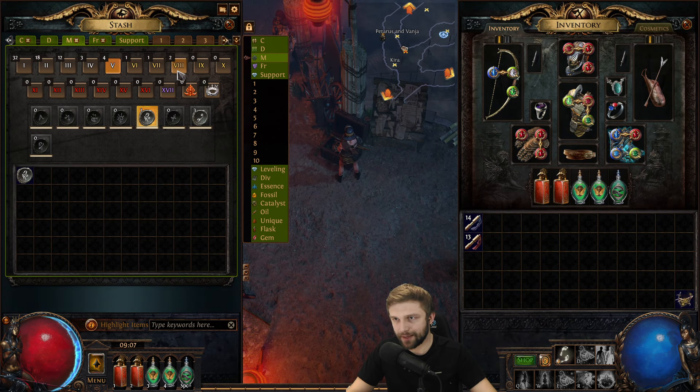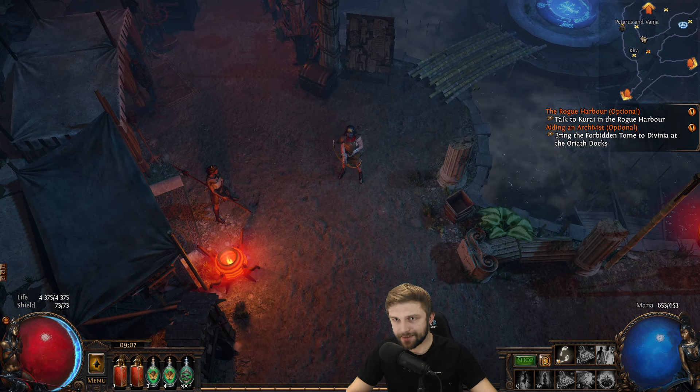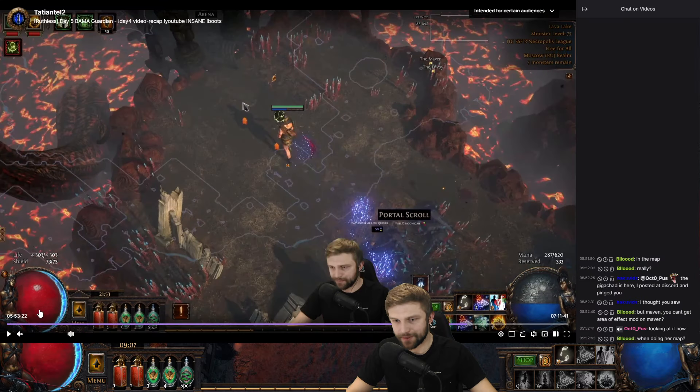My map pool right now is: two tier 8 maps, one tier 7, one tier 6, and five tier 5. So getting closer to being able to constantly run yellow tier maps. Let's take a look at some clips from yesterday's stream.